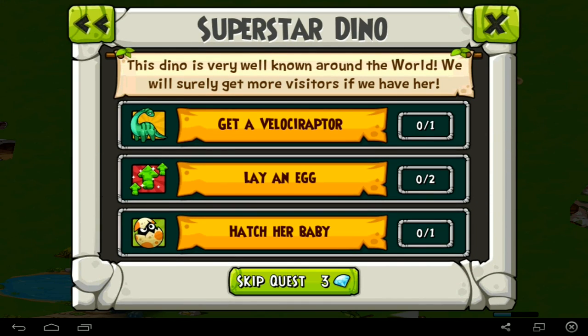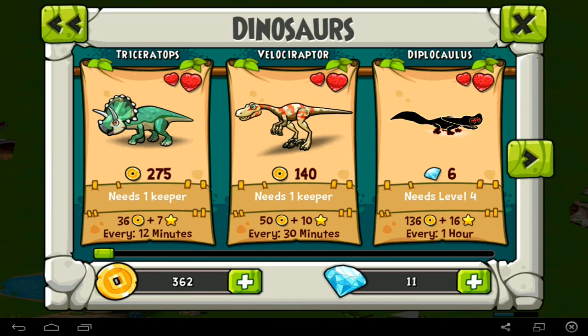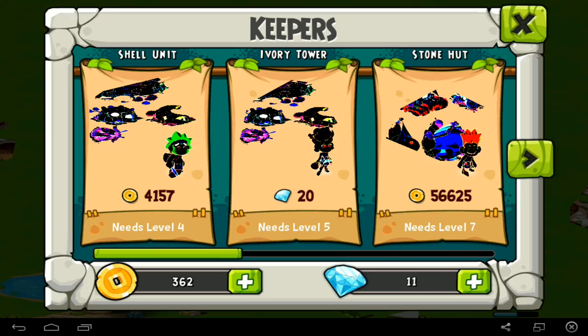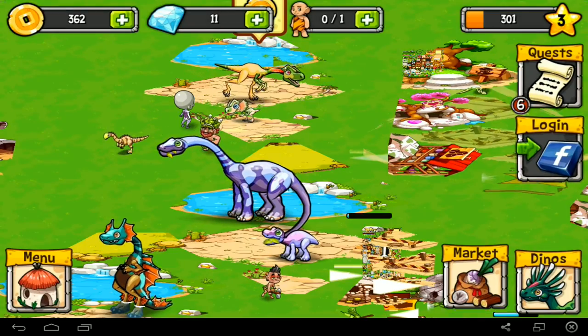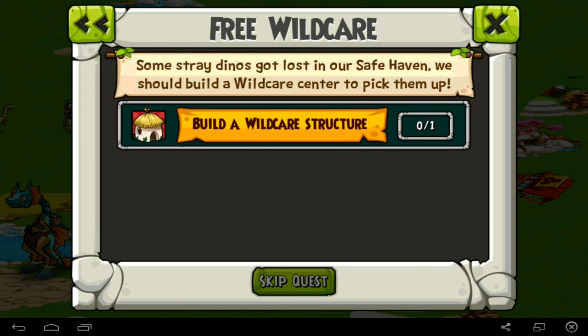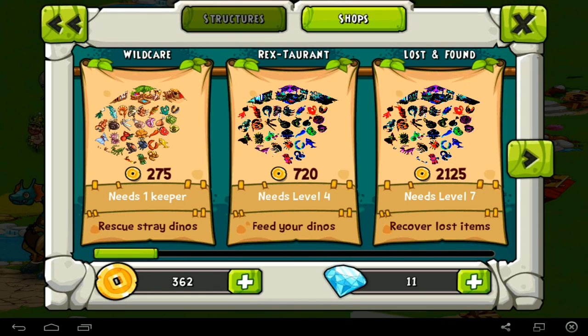Superstar dino - get a velociraptor. Very effective looking velociraptor there, which costs me... oh, not much. That's okay because we've got two more keepers on the way - both of these down here will give us another keeper. Build a wild card. Oh cool, I was wondering what this did - needs a keeper. Bloody Nora.